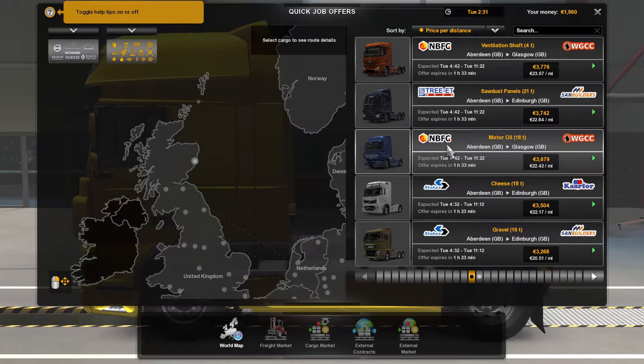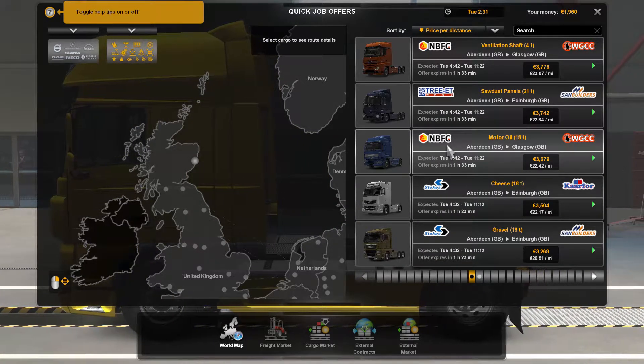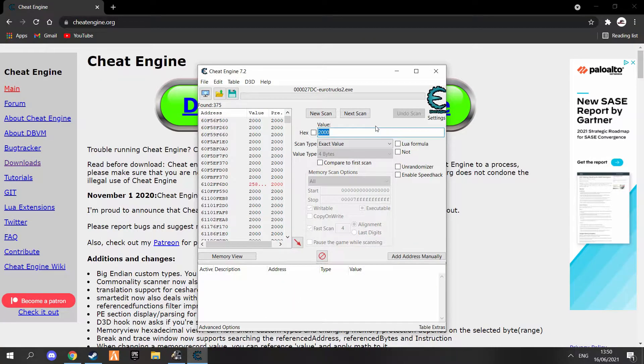So now we have 1,960. Take this new amount — 1,960 — and put it into Cheat Engine, then press Next Scan, not New Scan.